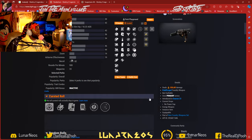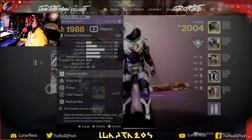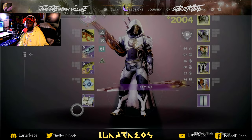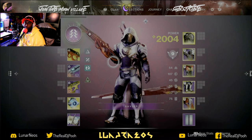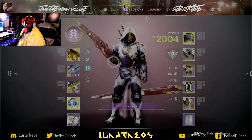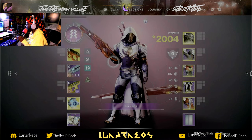Those are three world drops that you need to be looking out for. There are some more guns out there I'm looking for — when I get the rolls I want, I will let you guys know. Until the next one, I'll see y'all later.